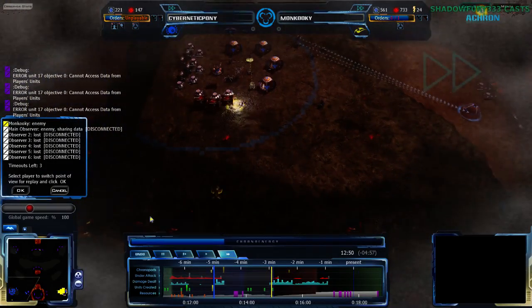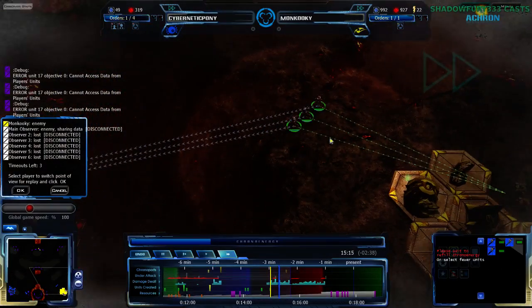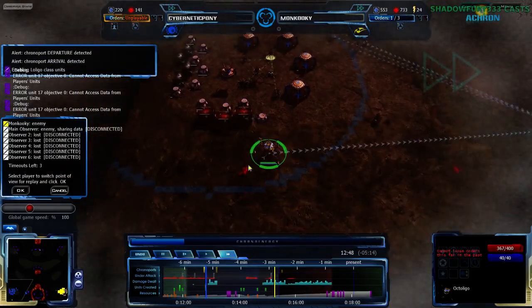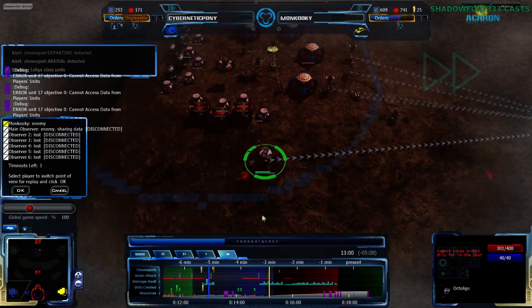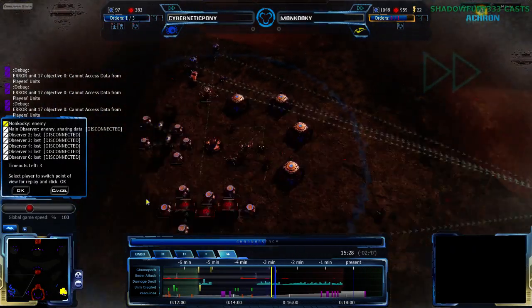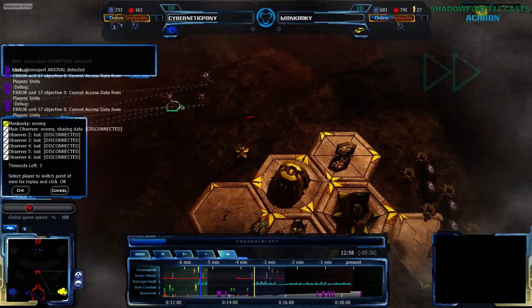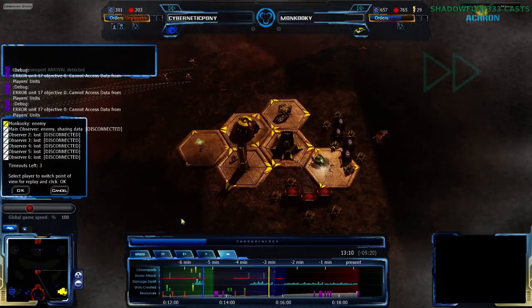Sending a Teth Pulsar back to help get rid of the Pharo Pods is certainly a productive course of action, but Moncookie's base is not the most stable right now. Cybernetic Pony probably going to try to chronoport back to deal with the Zion Pulsar attack. Octopods are coming in from the northwest. He's not going to get the chronoport energy for a while, so he just chronoports back an Octoligo instead to get rid of the Zion Pulsar — a perfect choice. Octoligo gets rid of it no problem.